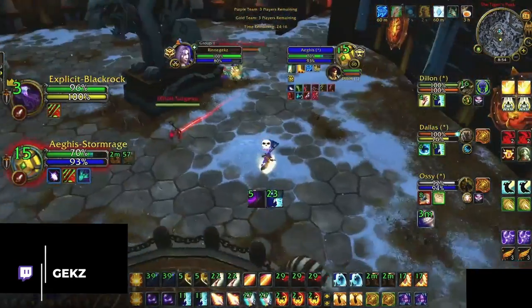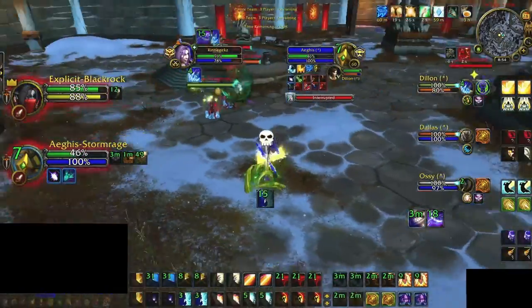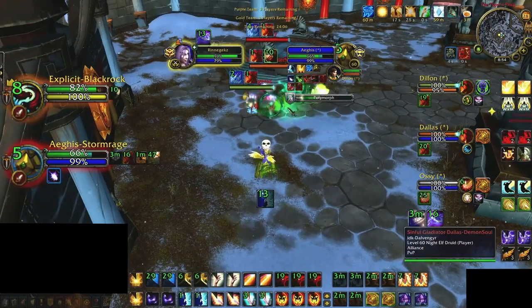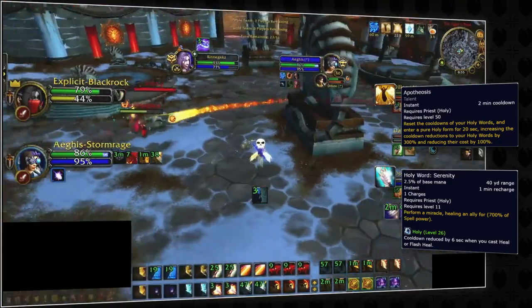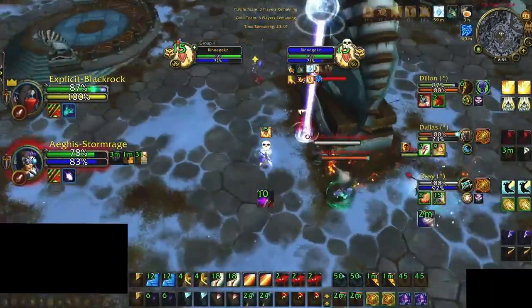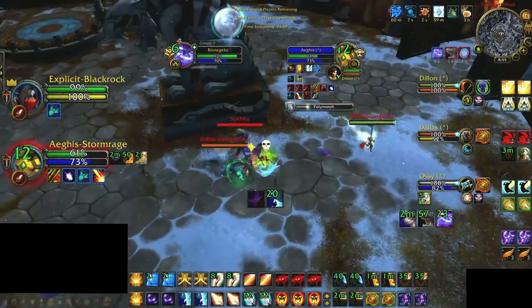In this next clip, our priest faces jungle cleave and gets hit by freezing trap. High pressure on the mage, who drops below one third HP multiple times. Our priest trades GS followed by their one remaining Serenity charge, and then instead of hard casting while the enemy has two kicks available, they opt to trade Apotheosis, which resets all Holy Words including Serenity. This allows them to follow up with a second boosted Serenity, stabilizing the team's HP and preventing GS from getting proc'd. Because the team was stabilized, they were then able to go on the offensive, turning this defensive play into an offensive maneuver with triple cross CC in classic RMP fashion.